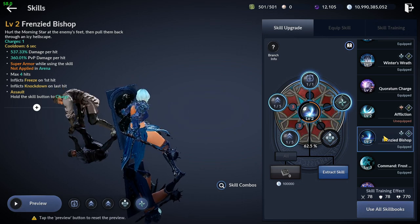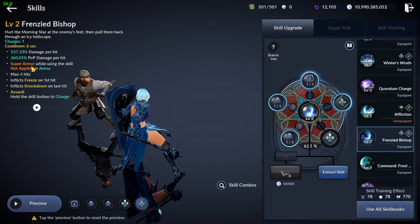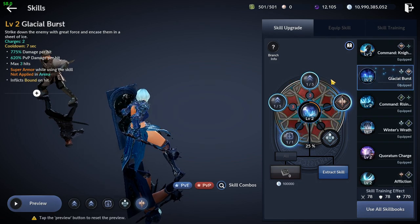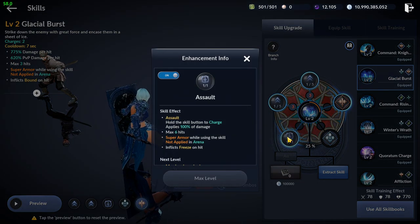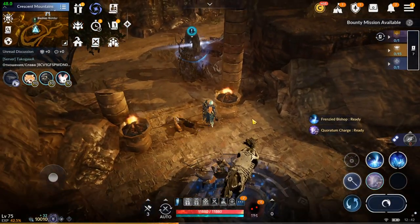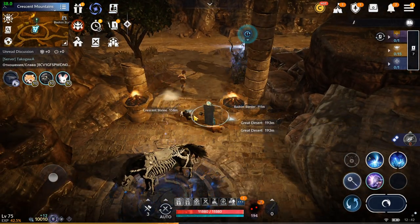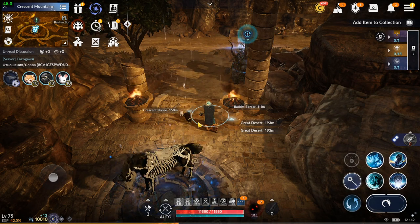Frenzied Bishop unfortunately lost its super armor in Arena, decreasing her effectiveness in Arena fights, but instead received increased range. The Flow Assaults, triggerable with both Glacial Burst and Frenzied Bishop, was changed to be a medium charge dealing up to 6 hits at 100% damage of the skill it was used with, inflicting freeze on hit and having super armor in field. And that was it for the changes for Nova. She became the best frontliner with interesting support buffs and permanent passive damage.